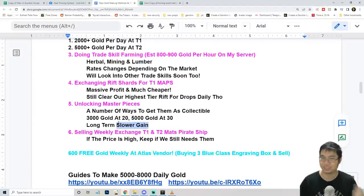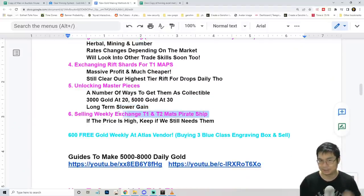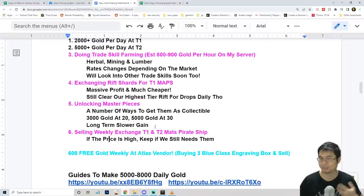Finally, just a reminder about the weekly exchange reset: you can still buy tier 1 and tier 2 mats from the pirate ship — destruction shards and guardian stones — and you can sell those because they are tradable. They're at the docks. If the price is high you can consider selling them; if not, keep them. You can still make about 1,000–3,000 gold this way.